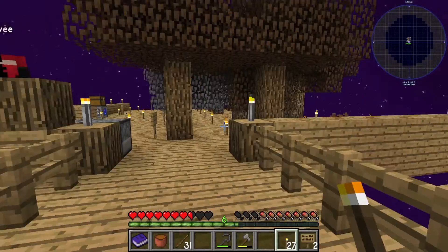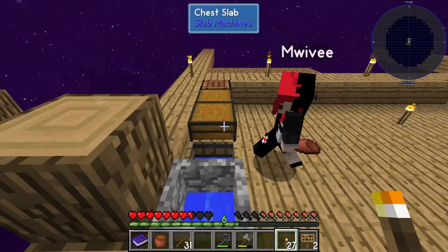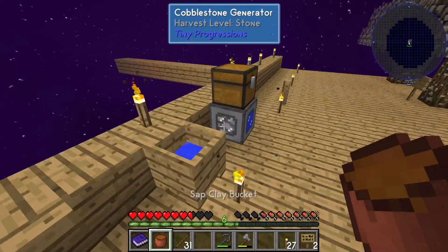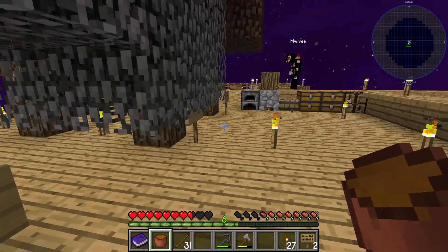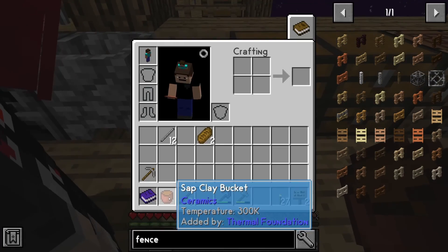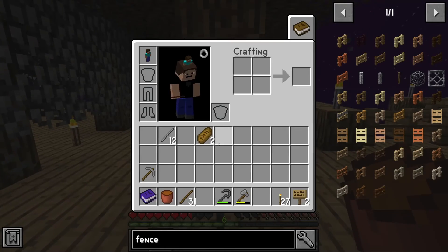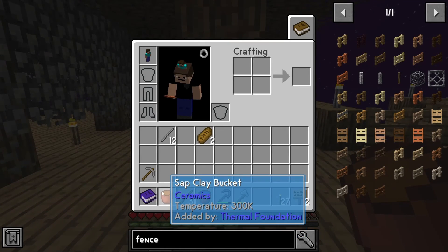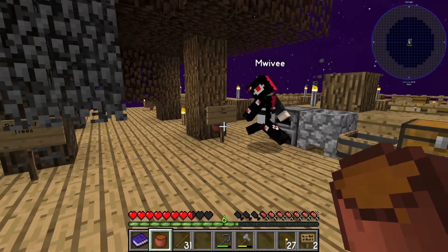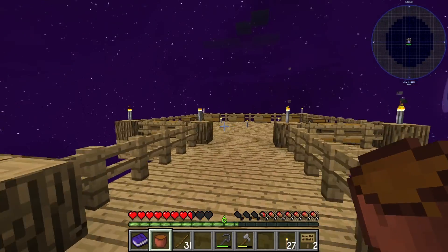I can't gather the water. You have to have more. Dude, I put like 20 of them in there. I don't know what to tell you — there's no difference. All I've got is a sap clay bucket. Give it. You took my bucket.